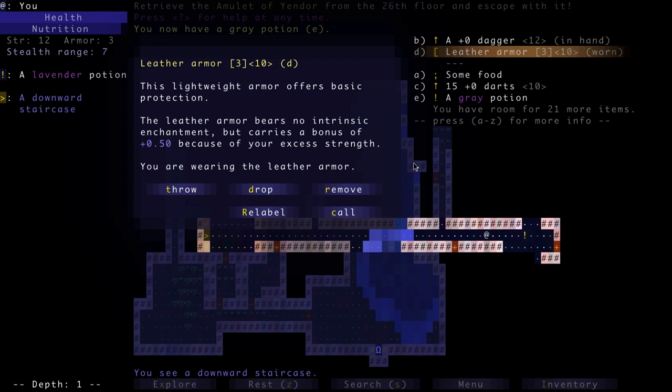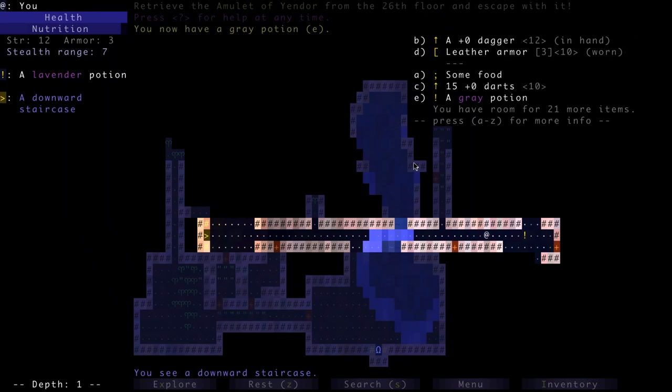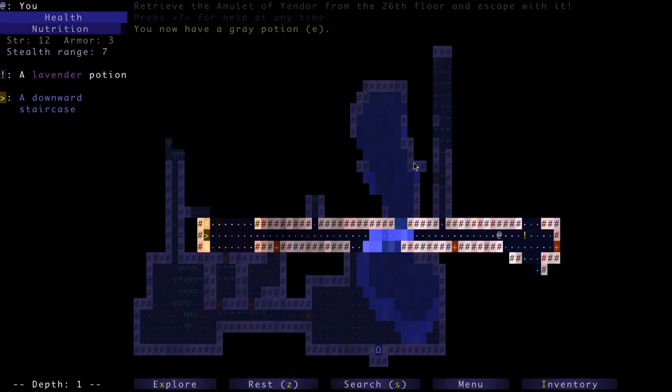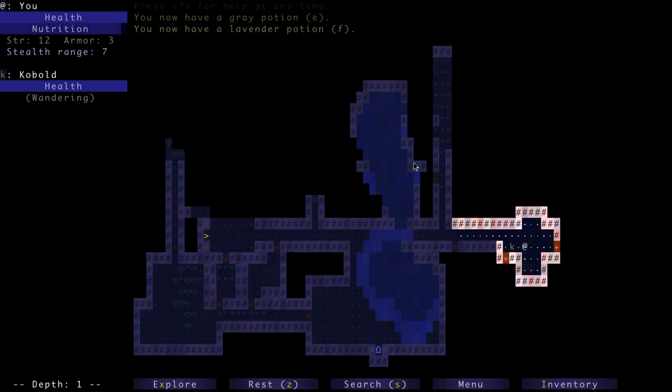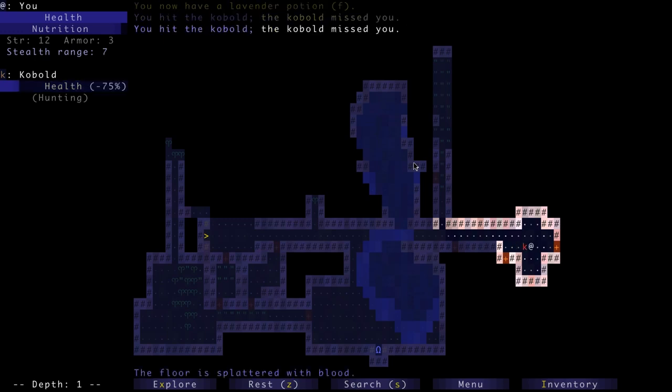If your strength outstrips the strength required to use an item, you start getting extra benefit from it. Because we're strong enough that this armor is lighter than what we can typically use, we get an extra half armor point. So getting strength up to maybe 14 would make this worth four armor instead of three. The lavender potion — this guy saw us now, he's hunting. I'll just pass my turn and let him come to us. Didn't take much — kobolds are pretty easy.